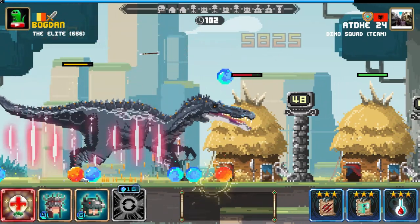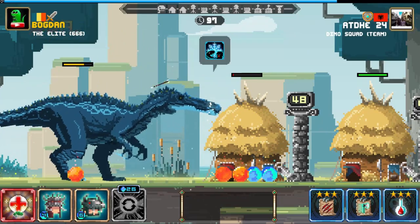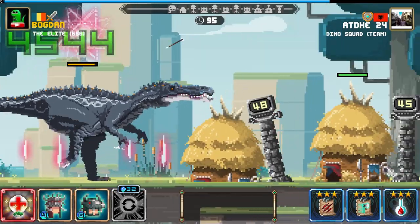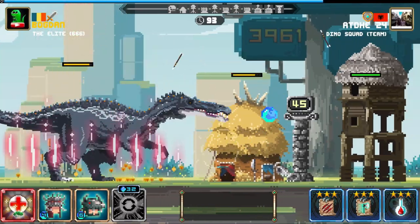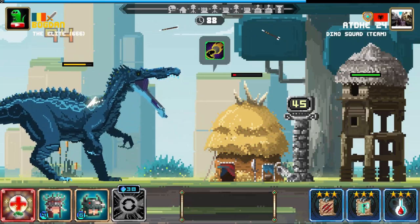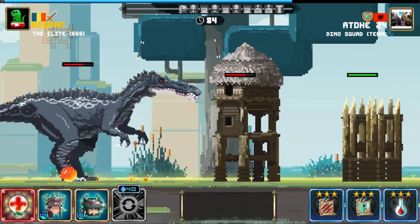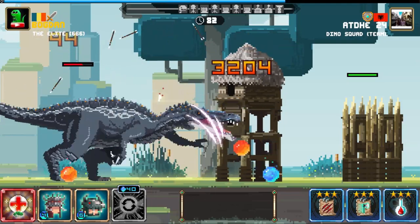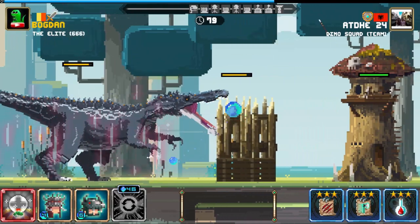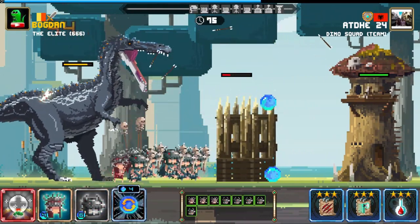I'm not gonna get killed this time, so it's gonna be all right. The chill activated — why? Because I have another rune of chill with 90% chance to fail, so it should fail. But now it didn't fail. What's going on, game? I have a level 9 rune of chill — it should not activate on my dinosaur.